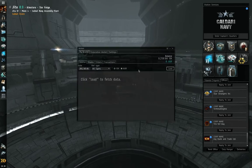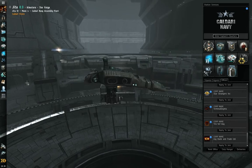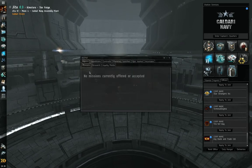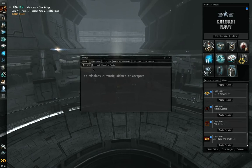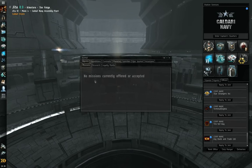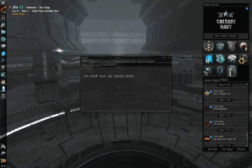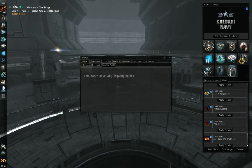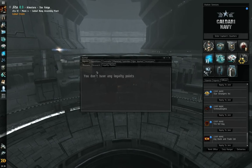Then we have the wallet — of course your money. This character didn't have a whole lot of it. The journal — I have no missions of course, because I'm not really running this guy. But any missions you have offered will show up here. As you acquire loyalty points for completing missions for organizations like the Caldari Navy or Federation Navy, etc., they'll be displayed here so it's a good way to keep a running total.